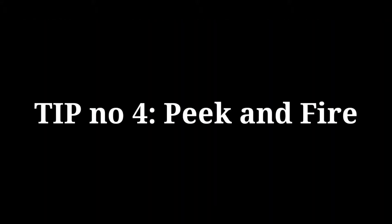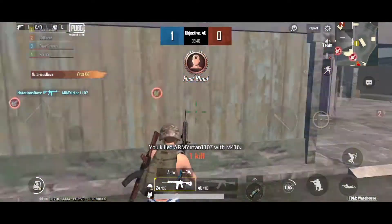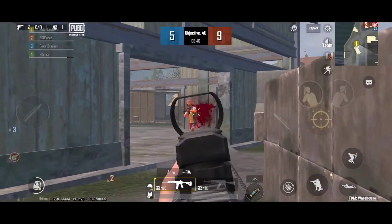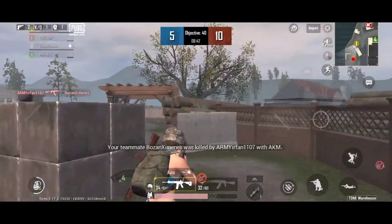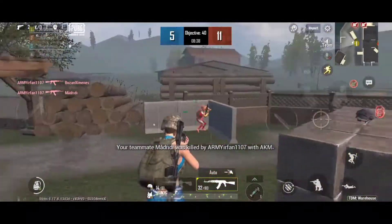Tip number 4: use anything in front of you as cover, then peek and shoot your enemies. In this way you can kill your enemies without exposing your whole body. It is better if combined with movements in and out from your position to avoid getting hit, like what I'm doing in the video.